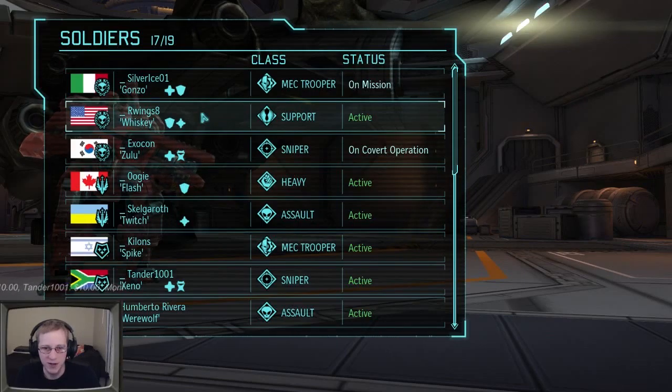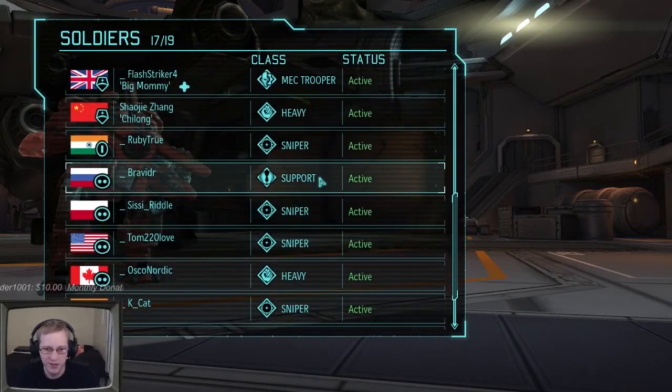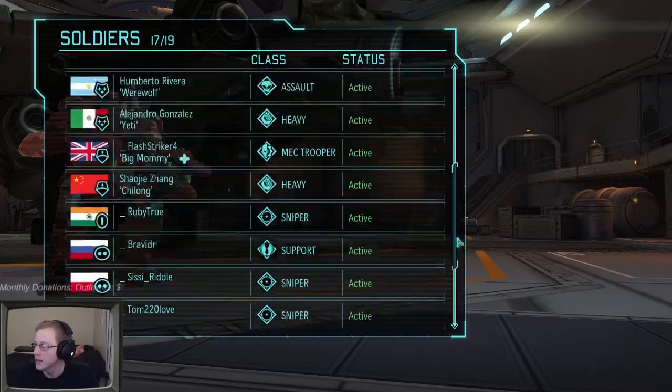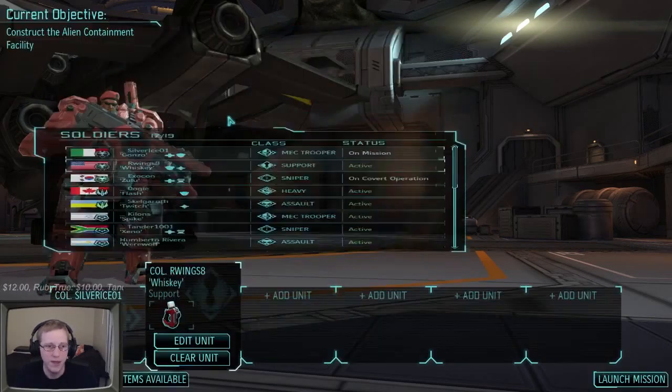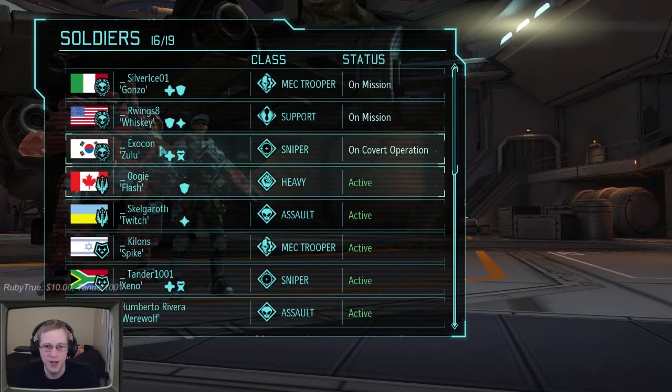For support, Our Wings is our main support. Rob a Deer became a support but he's still rather low ranked, and we just got a brand new support recruit. For the bomb mission - since they tend to be really intensive and you have to reach bombs in certain time limits - I want to shoot through all the aliens as fast as possible, so I'm bringing my top characters. Our Wings as top support, Exocon as sniper.